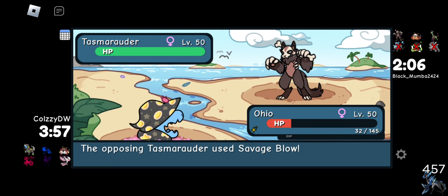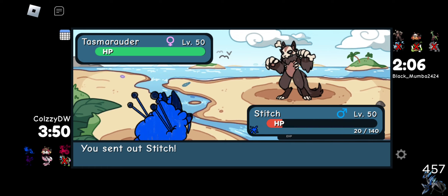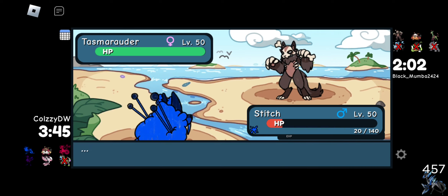Savage Blow — yeah, we're dead. We load our defense so we can go right back in with Wolf Freeze. Wolf Freeze will live two more turns not getting hit, so we gotta use that wisely. We'll use one turn for First Onslaught on the Task Marauder, and the other turn we'll use Icy Slash on the GS error.